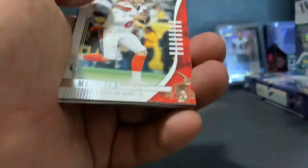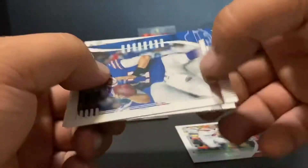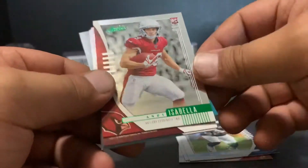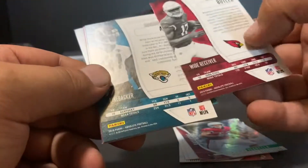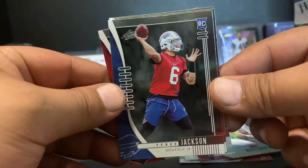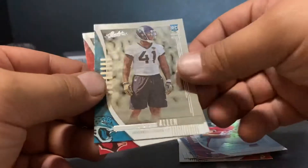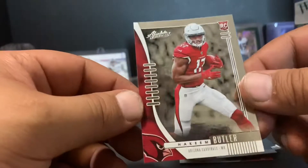Hopefully the second blaster gives us an auto instead of another mem card — it's hard to tell even after trying to weigh them. Moving into pack two: Baker Mayfield, Josh Allen, Khalil Mack, and Andy Isabella with the green parallel. We've got some backwards rookie cards here — Tyree Jackson, another Andy Isabella base, Josh Allen, and Hakeem Butler.